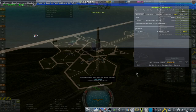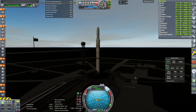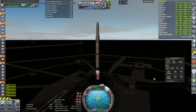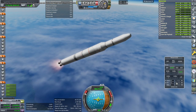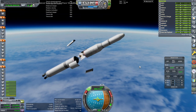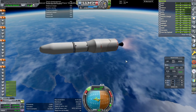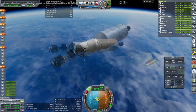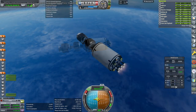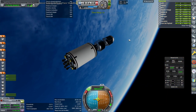Okay, geosat - let's hope we succeed. Throttle up, SAS is on, ignition and launch. Okay, staging. Bearings. Okay that'll be fine.